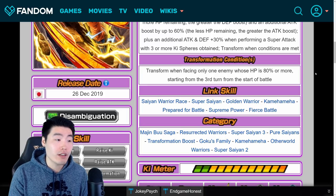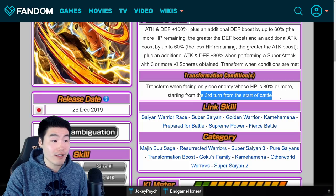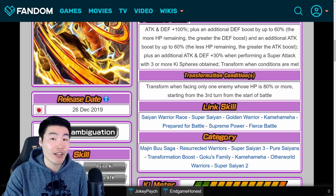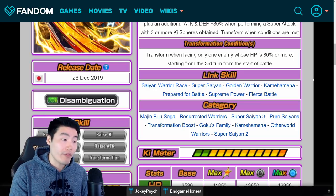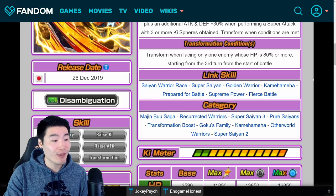He also gets an additional Attack and Defense plus 30% when performing a super attack with 3 or more Ki spheres obtained — pretty easy to meet. And he transforms when facing only one enemy whose HP is 80% or more, starting from the third turn. Third turn is awesome. The one-enemy restriction does mean he'll never transform in certain events, but overall not a bad transformation condition. His links are Saiyan Warrior Race, Super Saiyan, Golden Warrior, Kamehameha, Prepare for Battle, Supreme Power, and Fierce Battle.